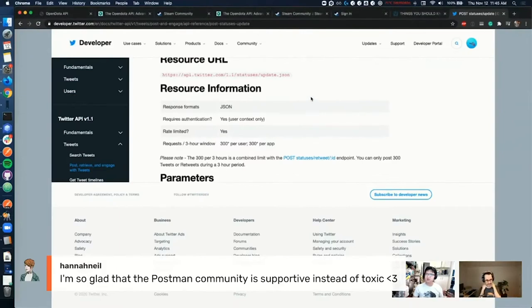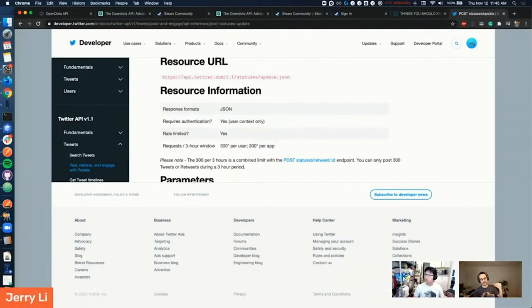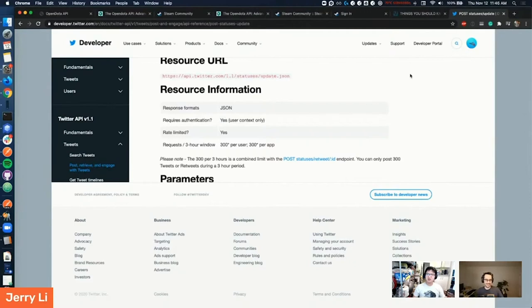Quick recap for anyone that's joined after: we're trying to get MMR rankings from Dota — we're getting Jerry's. We managed to get that using the Steam API and the OpenDota API. Now what we want to do is create a collection that will automatically get this data after a game and post it to Twitter, so you can tell your followers: 'After this game I've gained plus 20 in MMR' or 'I've lost minus 120.'